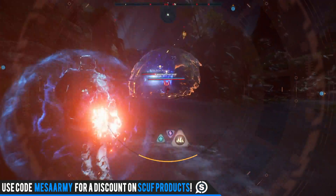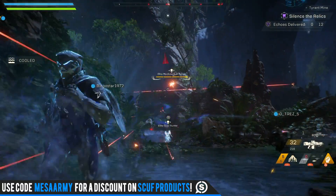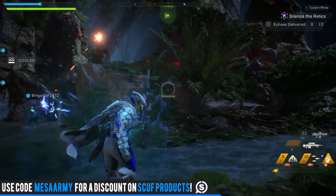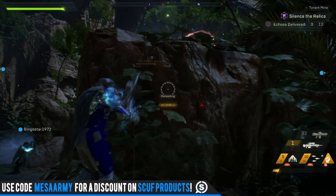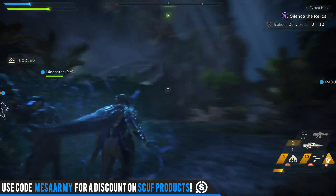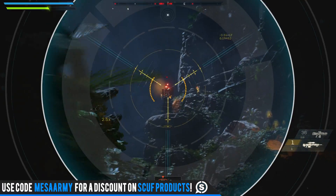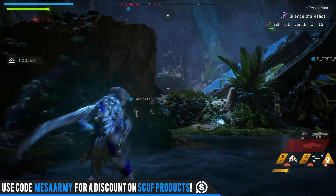Continuing with basic combat tips: stay with your teammates. Don't fly off during a firefight because if you get downed, it'll be very hard for teammates to revive you. Use cover — there are so many times you'll be taking hits from everywhere without knowing where it's coming from, so use rocks or any cover to reload, regroup, and get your shield back. Also, use your dodge as much as possible — dodge left, right, and in the air. After a sniper shot or during a reload, do a quick dodge to get out of harm's way.